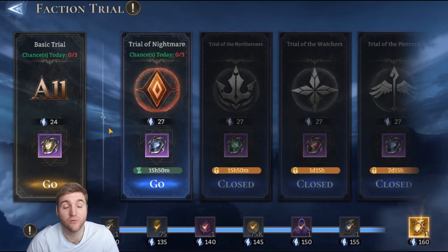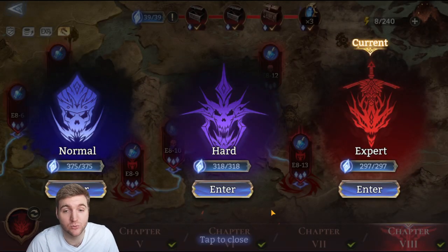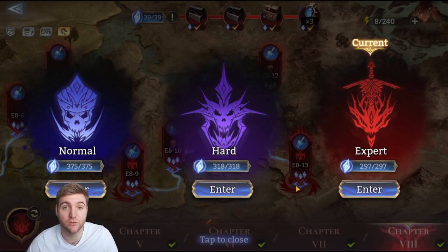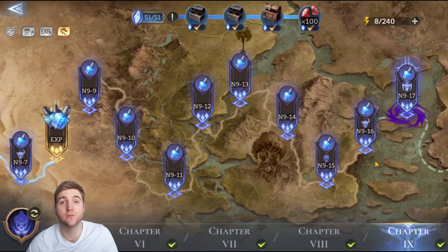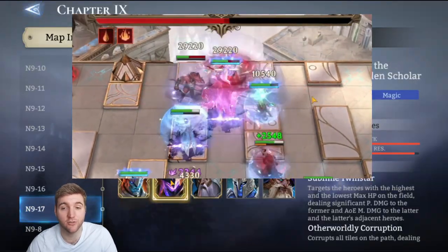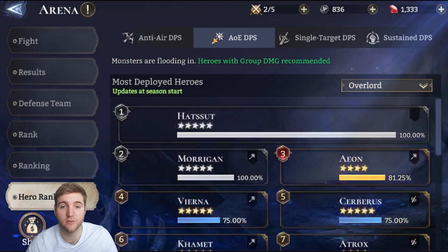In faction trials he works well in the basic trial and the nightmare trial — his ultimate makes it a complete cakewalk. In campaign he was incredibly useful for my progression: the versatility to annihilate with his ultimate, defend and block lanes, and self-sustain with decent base HP made him super useful. He helped me progress through many stages — clutch kills with his ultimate were ridiculously useful, and sometimes you can jump to other lanes due to the two-tile reach. He was also incredibly useful in Chapter 9 especially on the final boss.